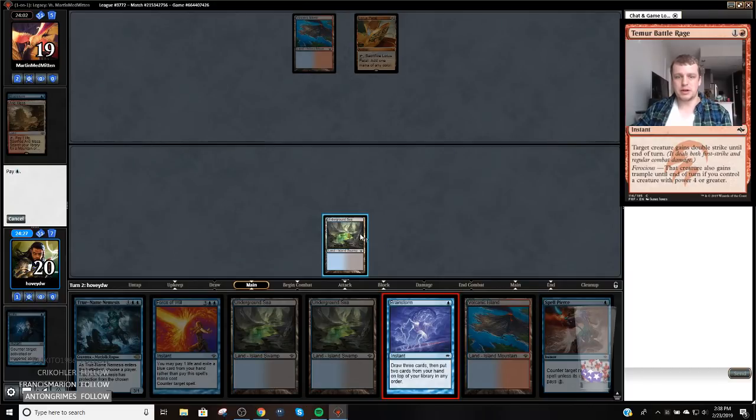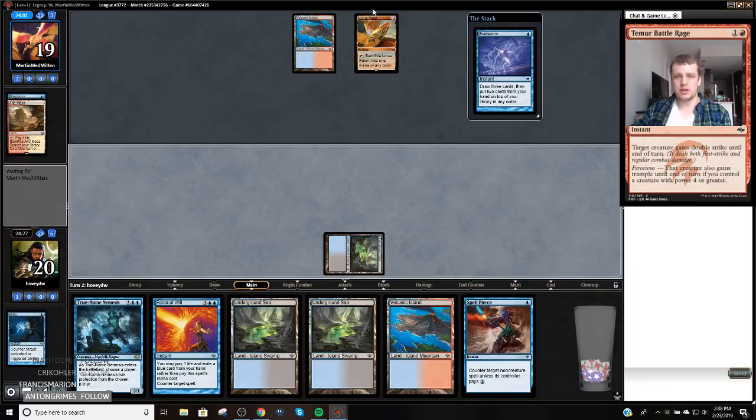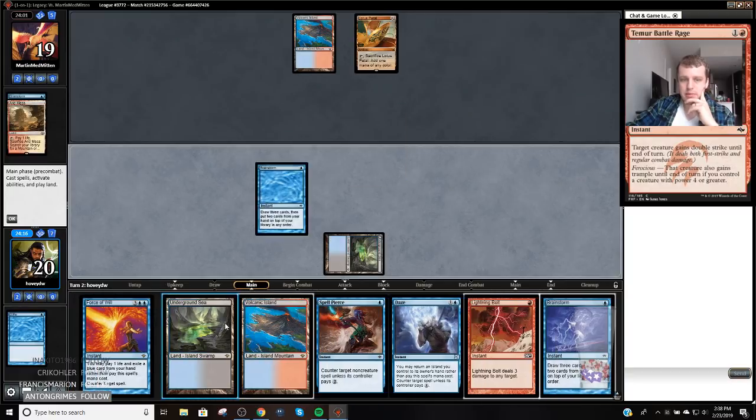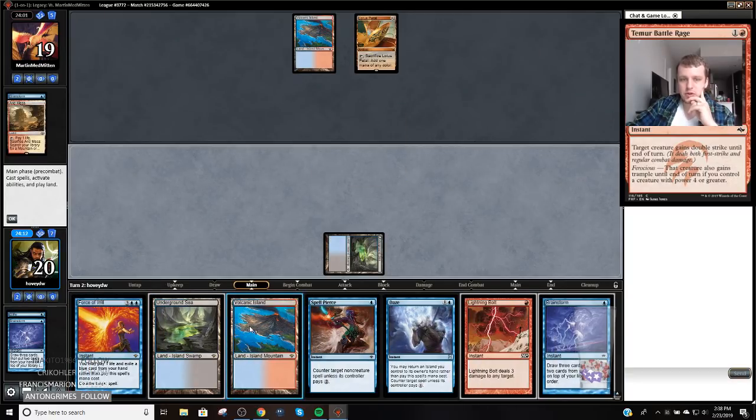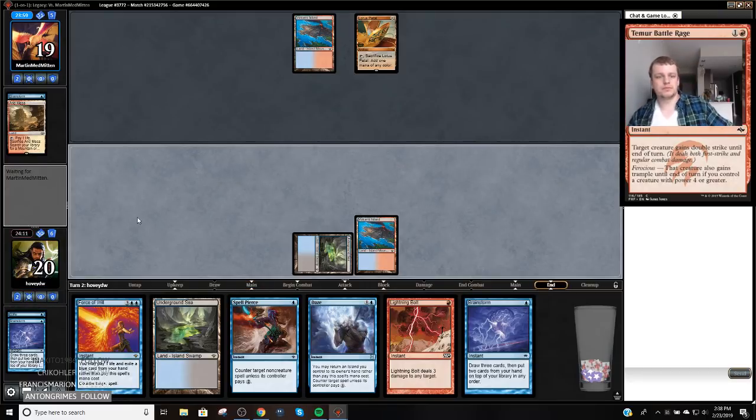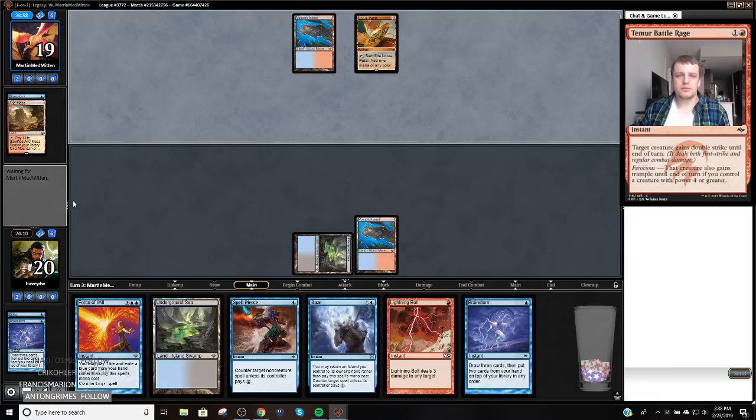Because they played Lotus Petal, I'm not going to play around Daze. They could Spell Pierce this — and now we're Brainstorm locked. Maybe I was supposed to do nothing this turn. Put a land back, put the True Name on top of it. I guess True Name is my best pitch card. That sucks we got Brainstorm locked there, but such is life. I think we're playing against Storm, but Storm wouldn't play Arid Mesa, so we're probably playing against Show and Tell.